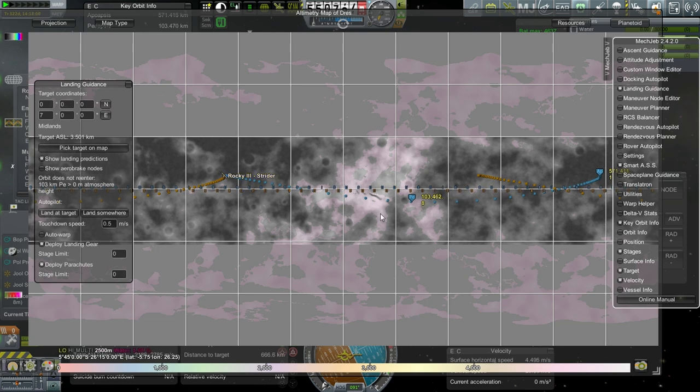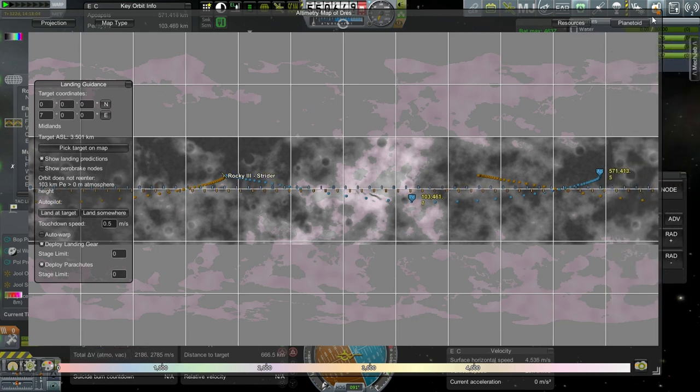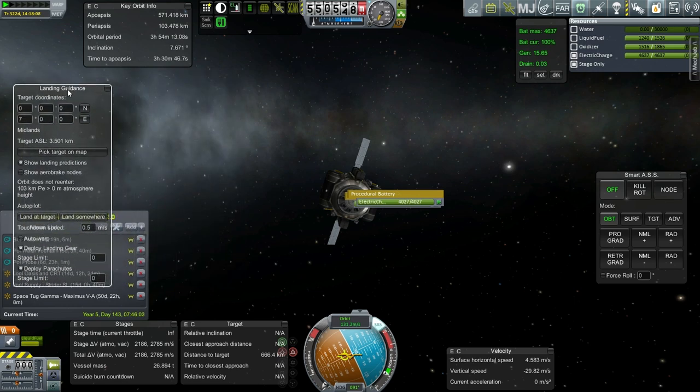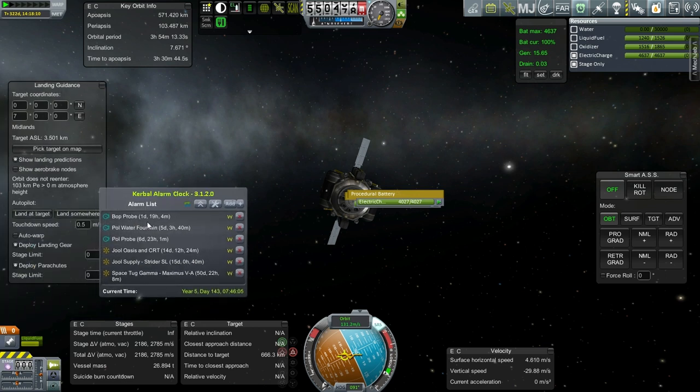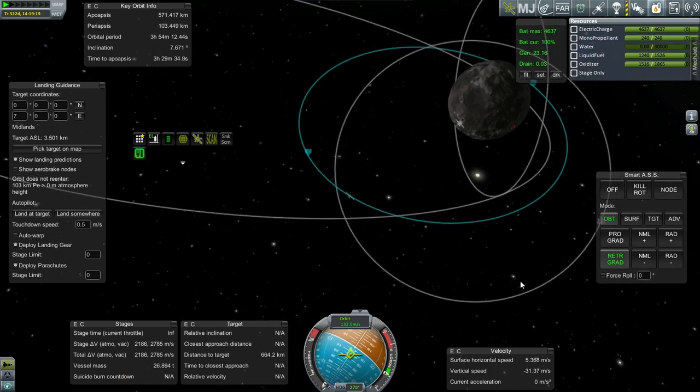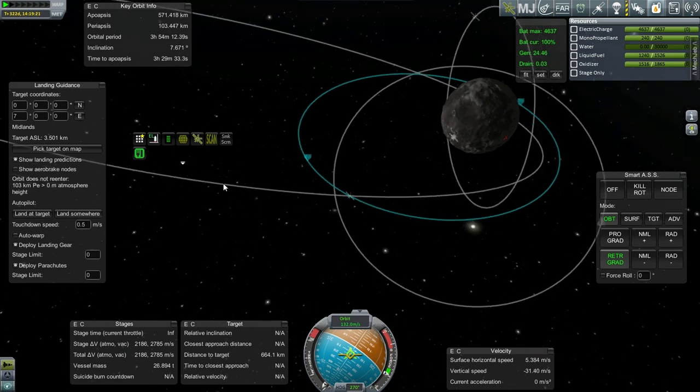Maybe we'll just land on the spot on the nighttime side and then wait for daylight. That makes me feel a little better than changing inclination. With our Delta V, if we really need to land somewhere else, maybe we can still divert. We have a day and 19 hours to the BOP probe, so I'd like to get all this done by then. The reason it has all this Delta V is because it's got to be heavier with the water — must not forget that. Let's just focus on filling one of the tanks up. That should be enough for the Kerbals for now.